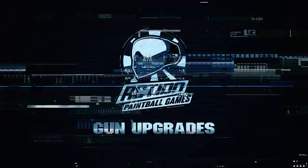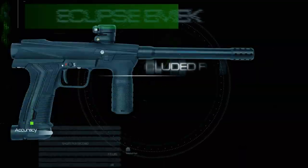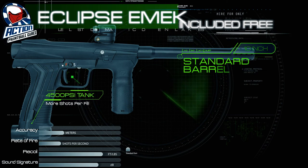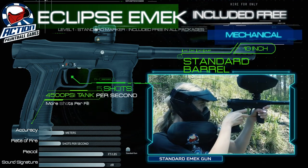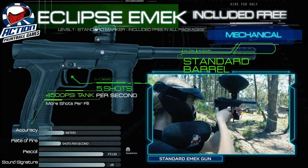Gun Upgrades. The Planet Eclipse EMEC is our standard level 1 gun. It's a new, reliable, accurate gun that comes free with all packages. The EMEC has a 10-inch barrel and a gravity-fed hopper.